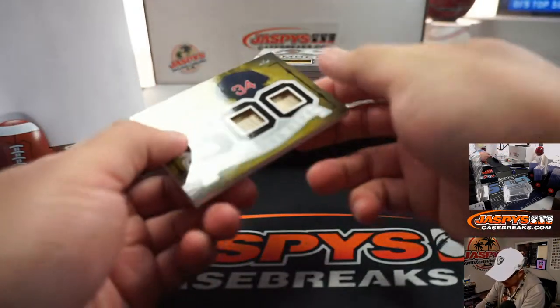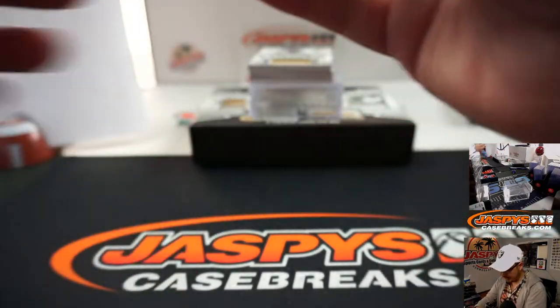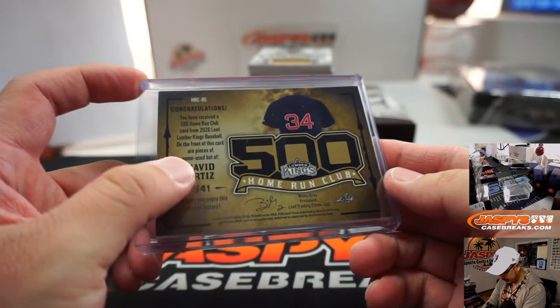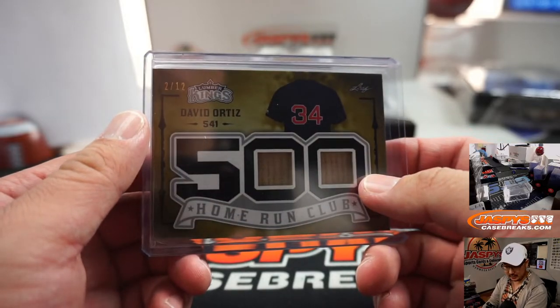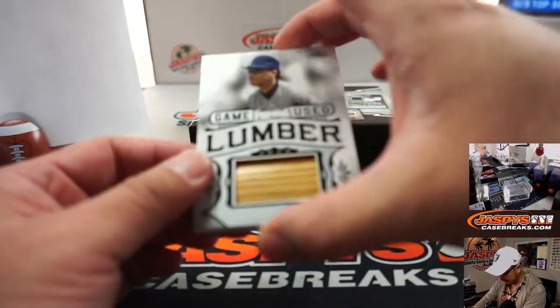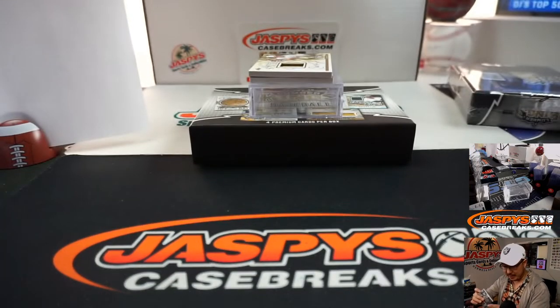We got David Ortiz, two out of 12, Home Run Club dual bat relic. I think almost all of these are game used, so a little extra layer of coolness there. James Hanna with number two. Out of 12, we got Roberto Alomar, more game used lumber, five out of 12 on that one. That goes to Arthur Hackett and the number five.